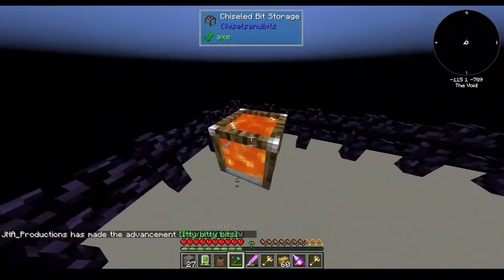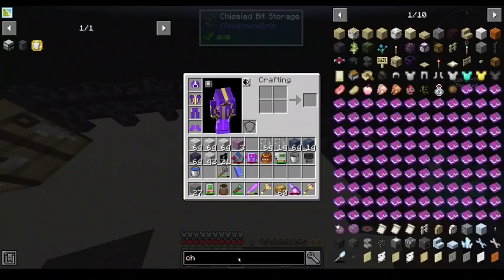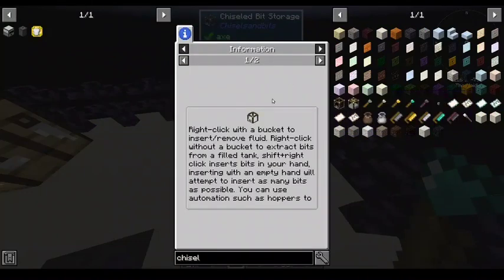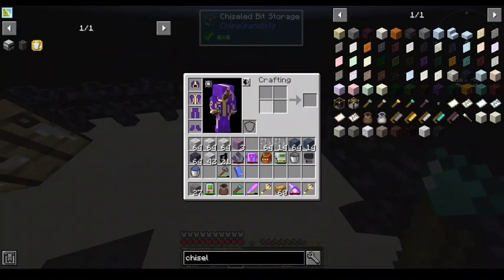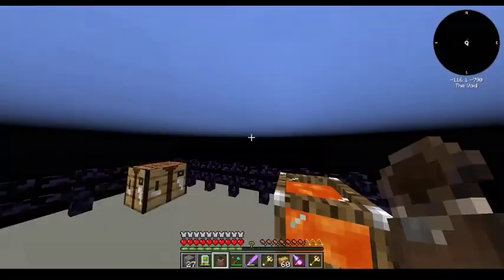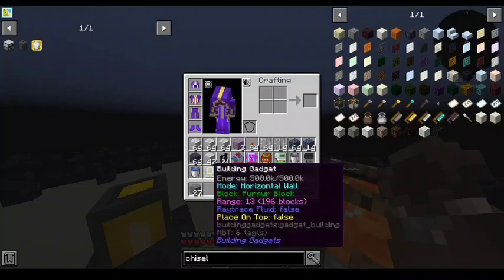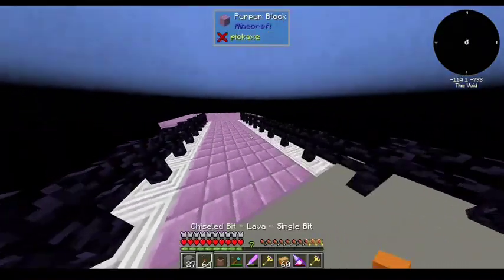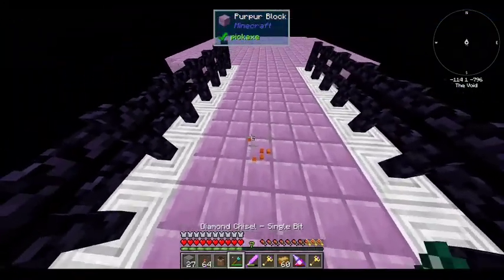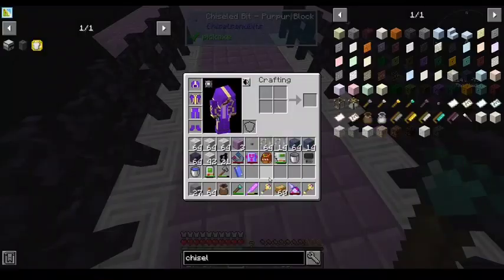First things first — how do I get chisel bits out? Right click without a bucket. You got the lava bits. Do they still hurt? I don't think they do. If you have a bunch of them, they might slow you down walking over them, and they can be a bit of a pain to pick up.